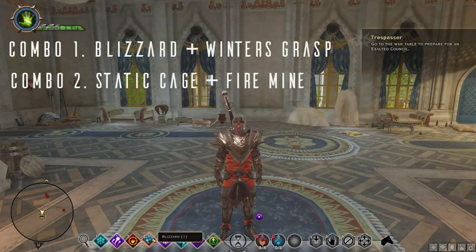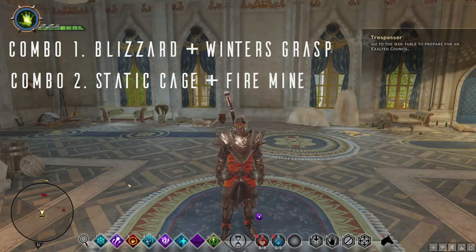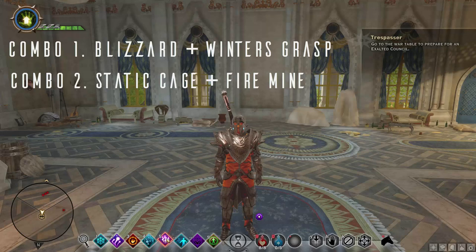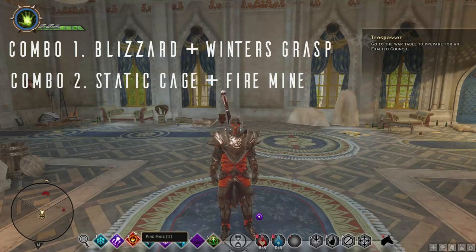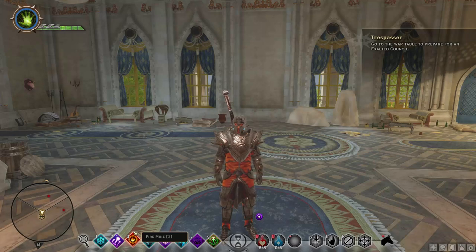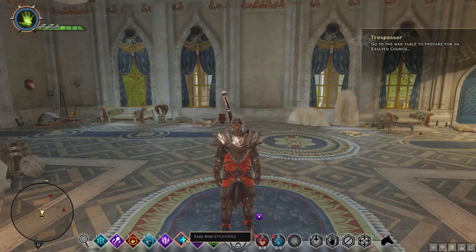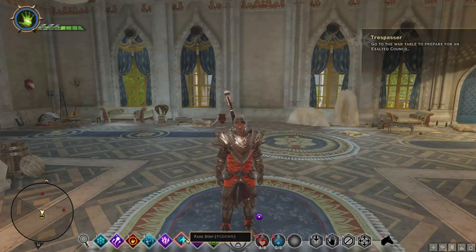We're going to try to synergize blizzard with winter's grass so that we can get that insane 1000% weapon damage bonus. We're going to try to combo static cage and firemine together, but if you can't or you don't have enough mana to get this out, just use firemine — it is such a good spell in this build. Fade step as always is just for mobility, getting to where you want or getting out of a situation, and also using it to recover that mana.